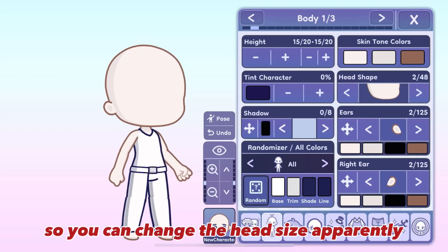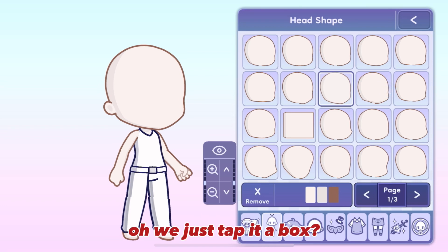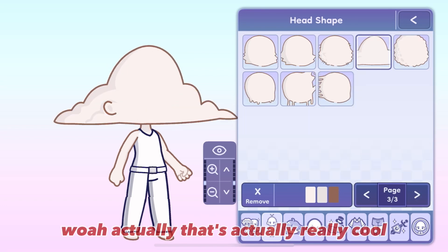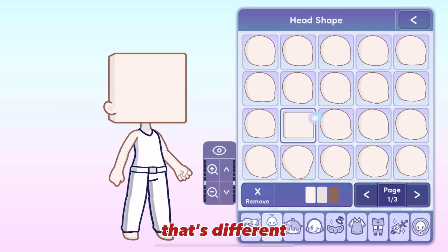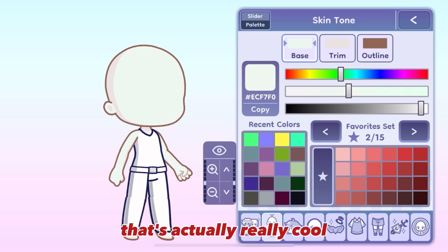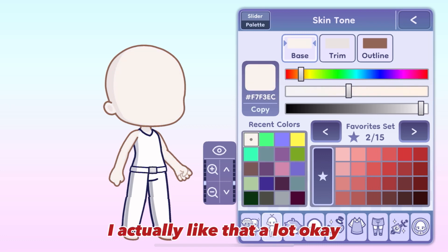So you can change the head size apparently. Oh, we just tap it. A box? Whoa, that's actually really cool. Cloud head? Okay, that's different. Can I change the skin tone? Oh, there is. That's actually really cool. I actually like that a lot.